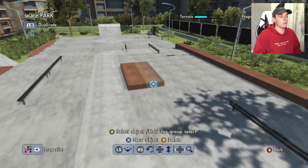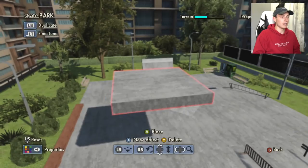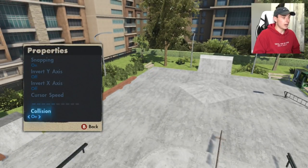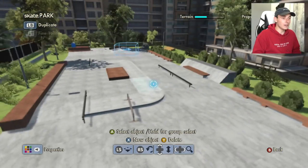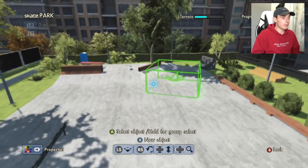I built this park on the Xbox One which has no merge glitch. What some people get twisted is the difference between collision and merge glitch. Merge glitch allows you to merge unlimited objects into each other — that's why you can do a ton of detail and essentially whatever you want. With collision, you can turn it on and off to merge multiple objects into each other, but you're still limited. On the downloaded version of Skate 3 I don't think you're able to do this — I could be wrong, but I think that's why a lot of people get confused.